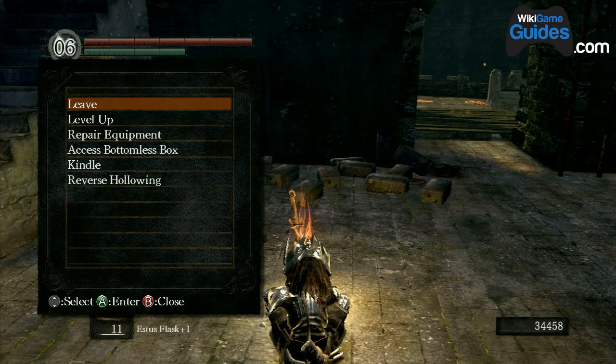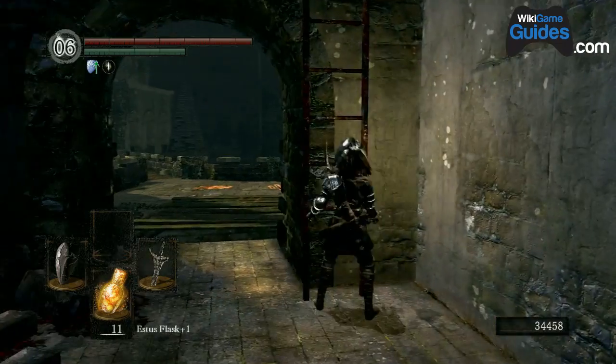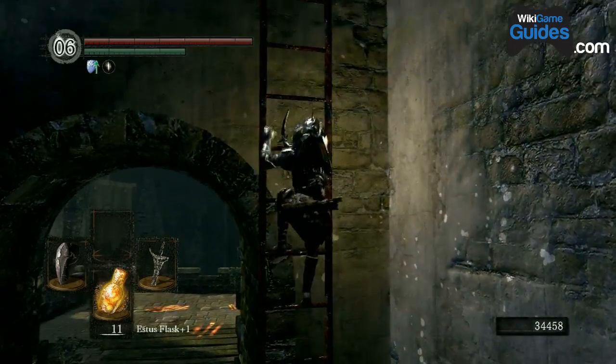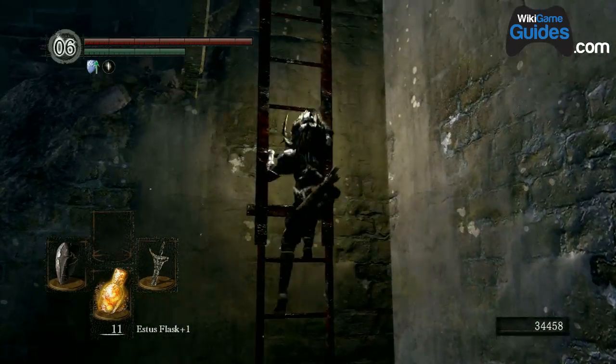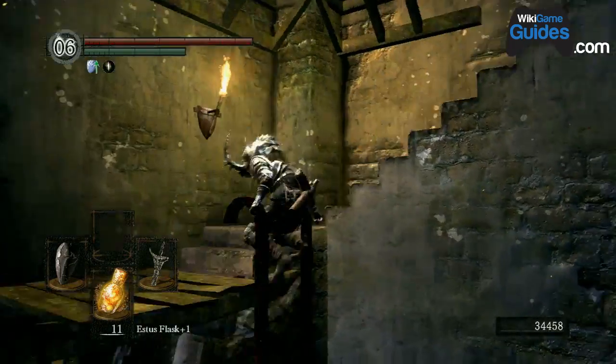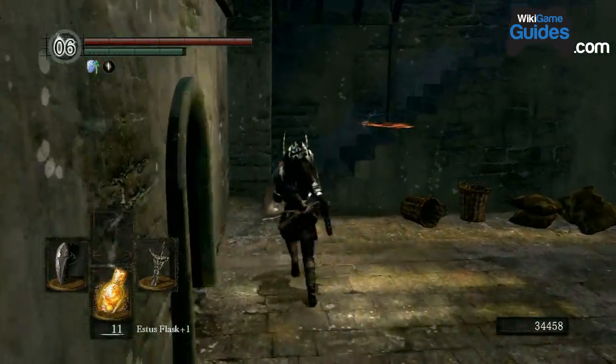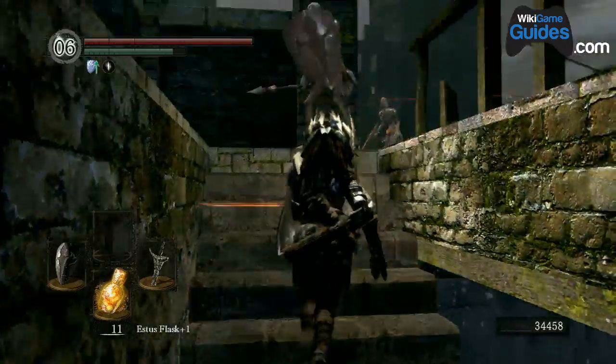So this is how to kill the red dragon. This is actually a lot easier than you would think. First, cut off the tail. If you haven't done that already and you don't have the Drake Sword, do that — absolutely do that. I'm using the Drake Sword right now. It is an amazing weapon early on in the game. I use it for quite a long time.